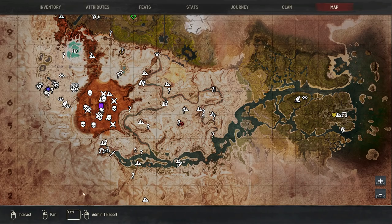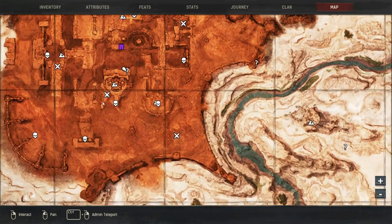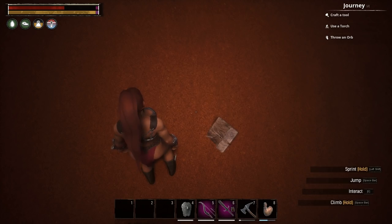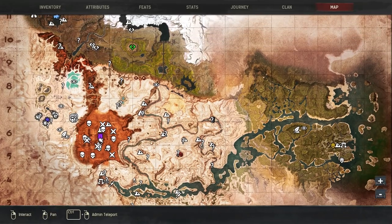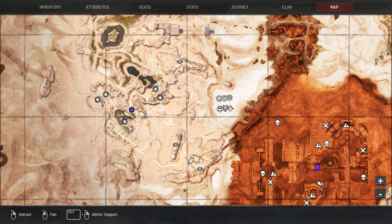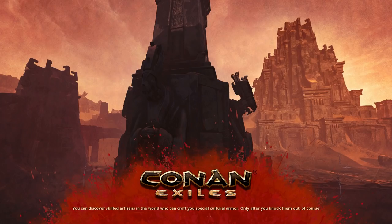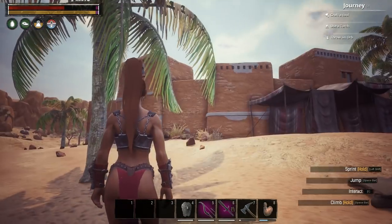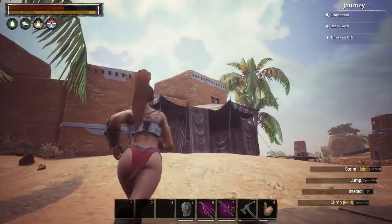This is also close to the entrance to the structure where you will find and fight the snake boss. There's my location on the map. Next up, we are going to go to Sepermeru. This area has a ton of emotes. I'm going to do the ones with a single emote first, then we'll go to the area that has eight emotes.